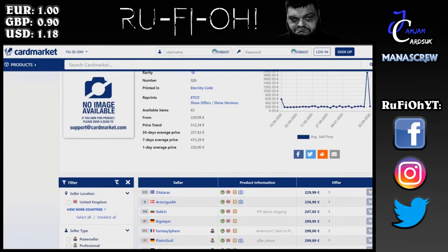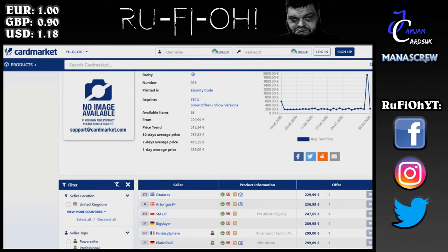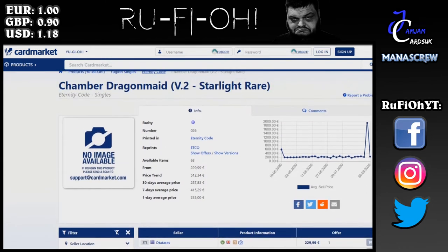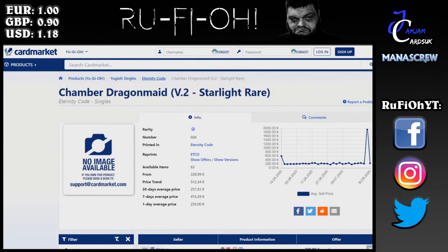Chamber Dragon — the scalies out there kept this price rocking along. Dragon Maids are effectively unplayable; there's a small engine in Dragon Link variants but the deck is just not really played. We're not seeing much price movement apart from one crazy spike. 229 euros at minimum, however the price trend is over double that. The 30-day price average is 250, so you can get these cheaper than the going rate. Probably not one for long term value — I'd consider selling if you don't want to hold it.